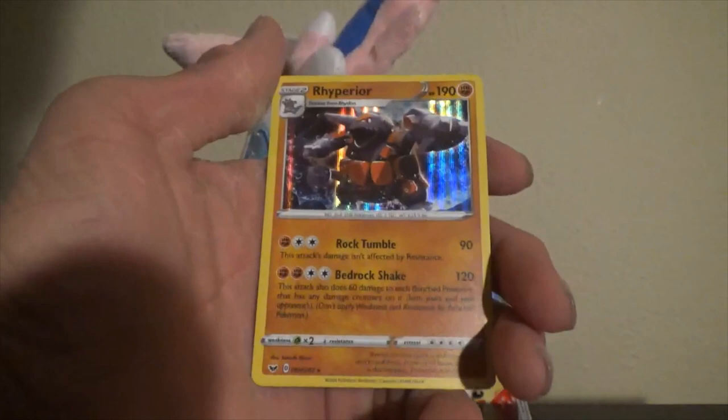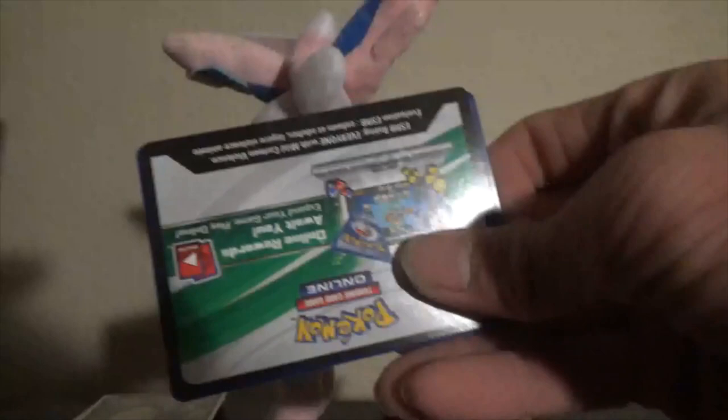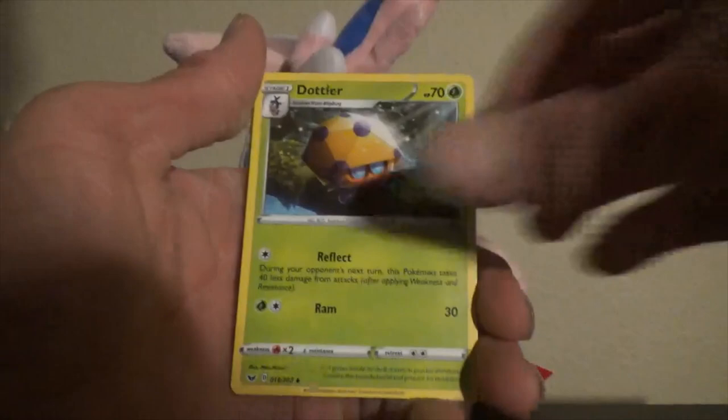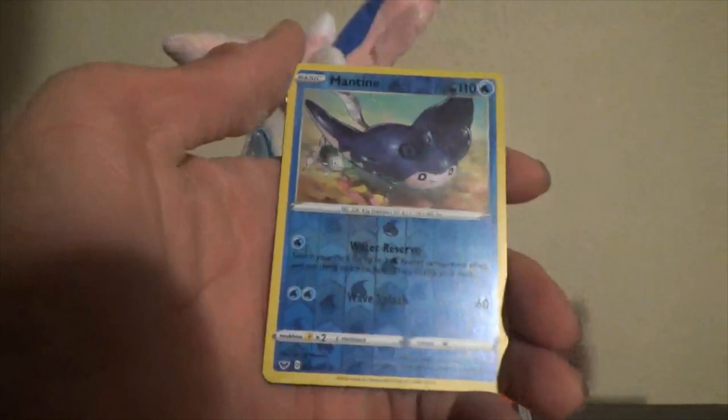One more Zamazenta pack and then we're going to go on to VMAX Rising. Grass... nope, Fighting again, wow. Mantine, Dottler, Squirtle, Krabby, Cufant, Baltoy, Salandit, Bounsweet, Reverse holo Mantine again, and ooh — Sableye V! That is one I am also missing for my collection. Beautiful. Simply beautiful.